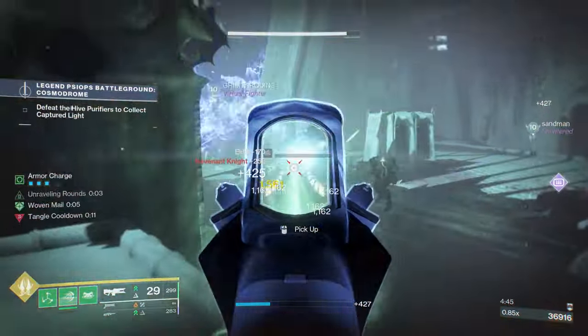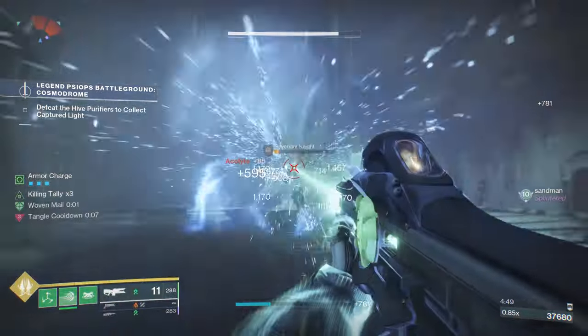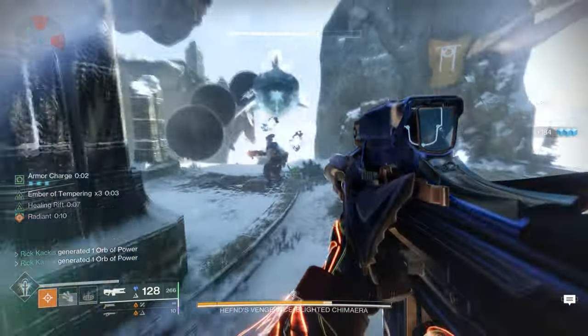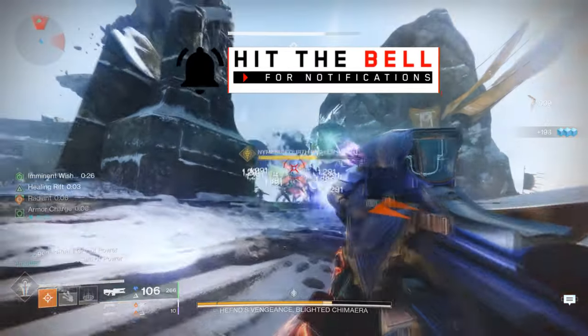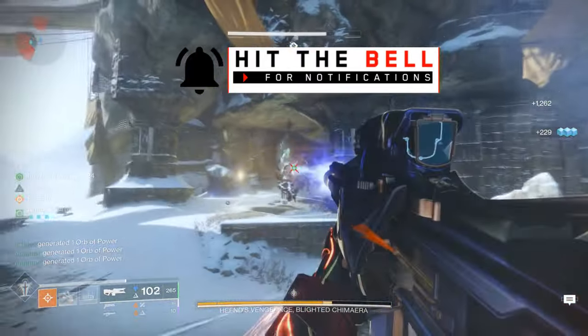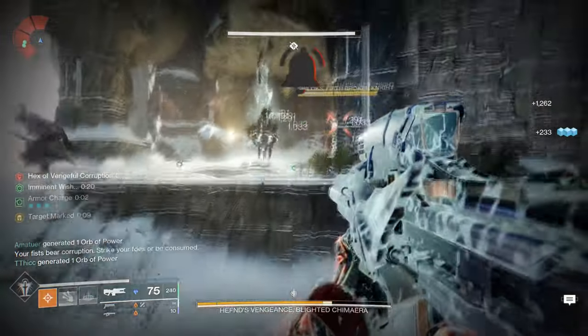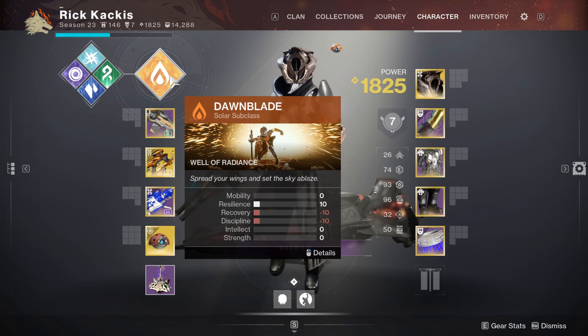The Cenotaph Mask is quickly becoming one of the best ways to consistently generate heavy ammo for your team in endgame PvE activities. It used to be the Aeon Gauntlets generating heavy ammo through finishers, but people are quickly realizing that simply shooting a guy with a Trace Rifle and having teammates kill that guy from across the map is often a lot easier and safer than getting in for finishers on every single champion. The Cenotaph also generates special for the user so they can constantly mark targets.